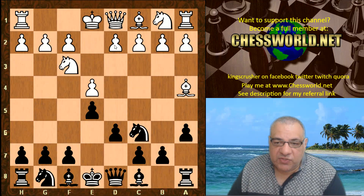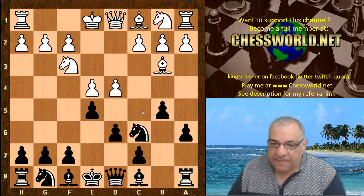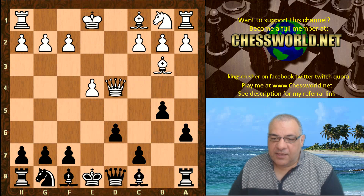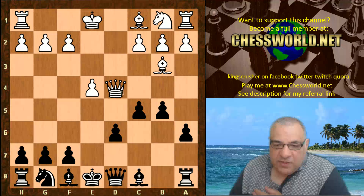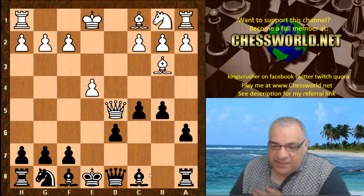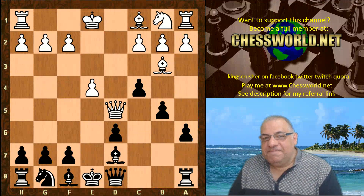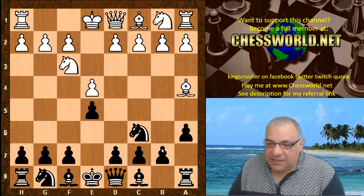This opening has quite a bit of venom. If white tries to blast black, there's an underlying trap called the Noah's Ark Trap, which goes: d4, b5, taking on d4, and if white takes on d4, it's c5. After Queen d5, which looks good hitting f7 and a8, there's Bishop e6, Queen c6 check, Bishop d7, Queen goes back, but then c4 traps the Bishop.